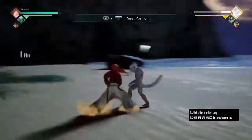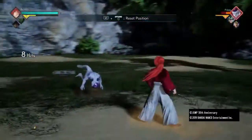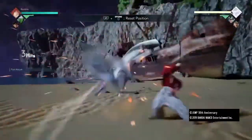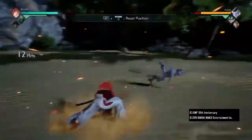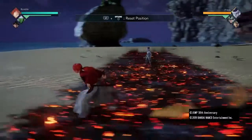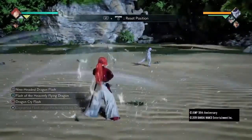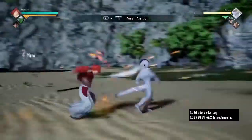You can't do combos forever because eventually the opponent will fall out of it. Look — Frieza just fell out of the combo. So you have to keep your combos as short as possible, because you don't know when they'll fall out of it.